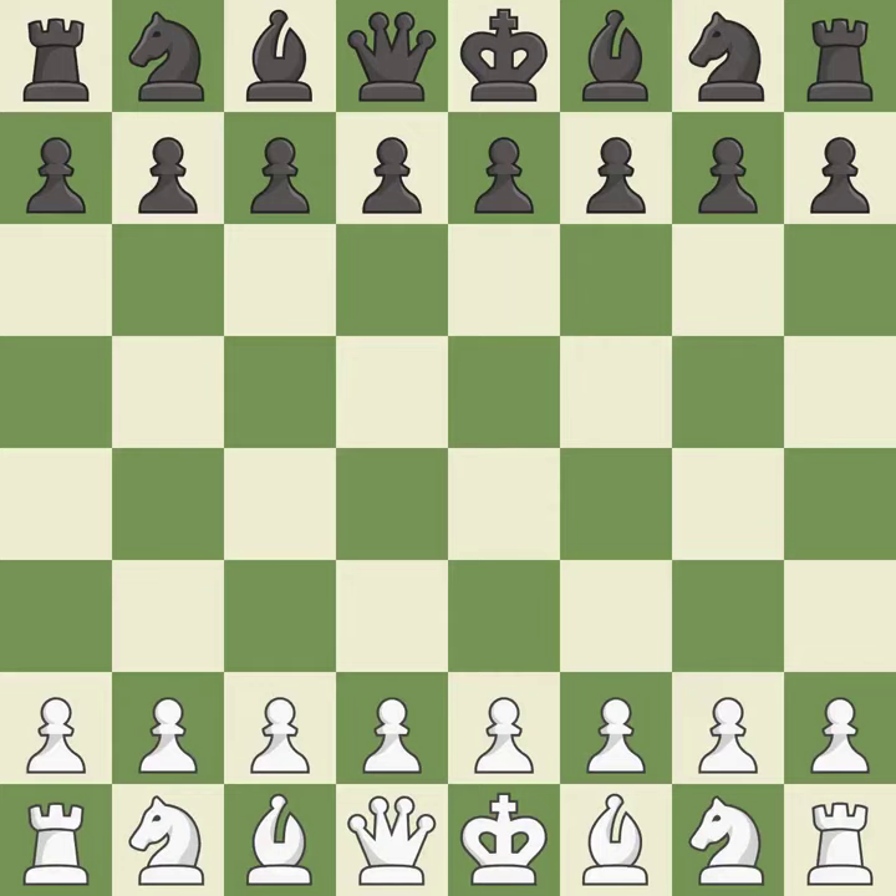King's fianchetto opening, Slav formation. Intense — that was a serious game. White really outplayed black in that one. The opening was balanced. White was a cut above black in the middle game. White drubbed black in the endgame.